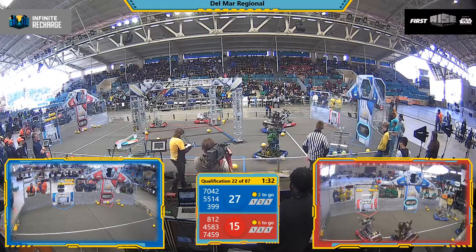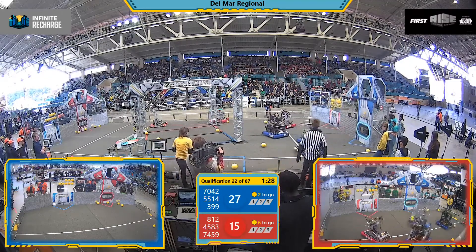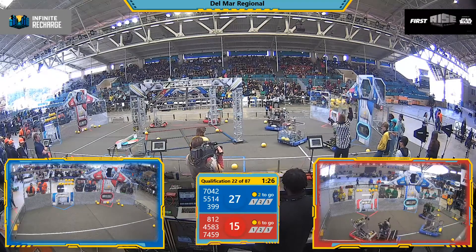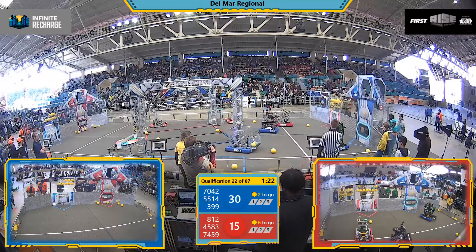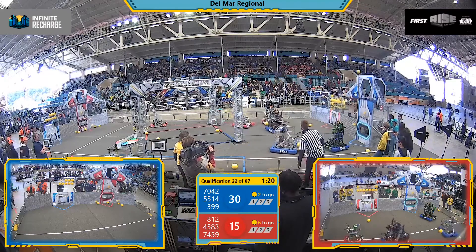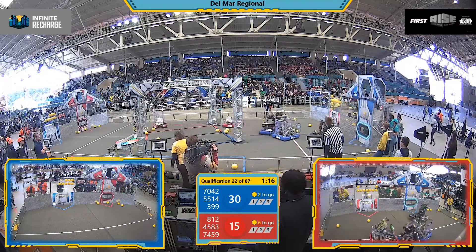70-42 stuck and high-centered on a power cell, but they're lined up and ready to fire. Looks like they're going to move up a little bit closer and try to adjust that angle to fire away. Red Alliance trying to do the same. Looks like 70-42 is just a little too close. And off they go.